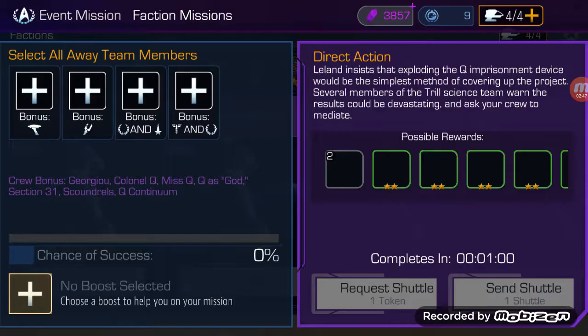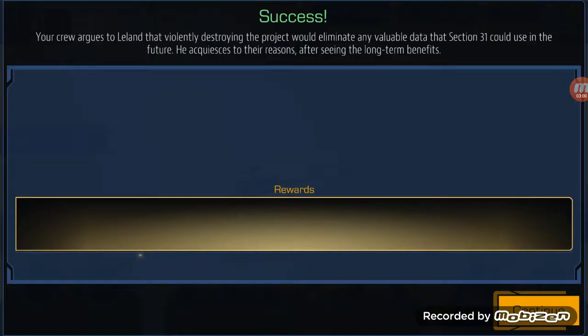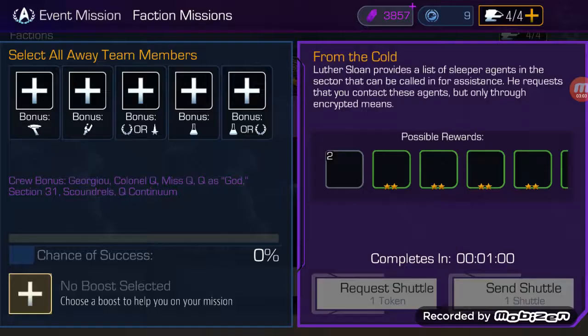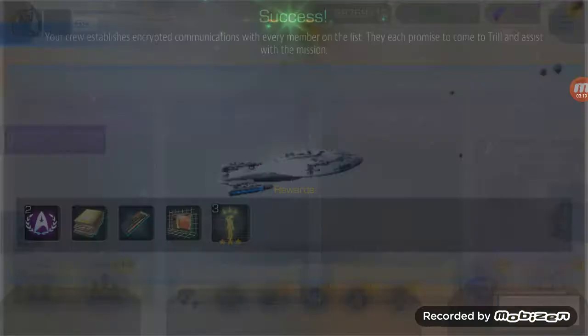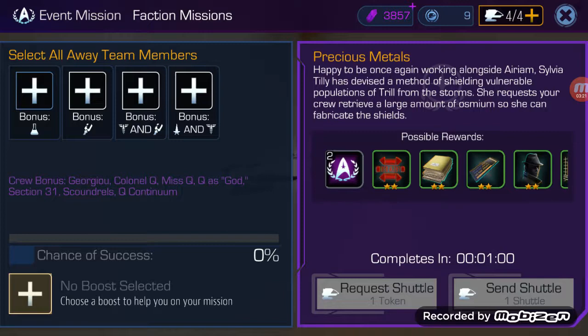We've got a ton more of these to go — we'll keep filling these with our best crew. It's still 99%, we slap a zero-star time booster on that and send and complete that too. This is the first round of 10; we're sending and completing as we go after opening those initial 10. This is round one of the kickstart — just staffing your best people one by one on 10 open shuttles, sending them, completing them. We're getting to the end now, three of them left.